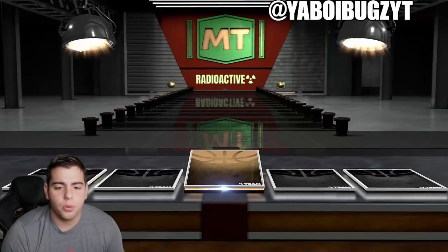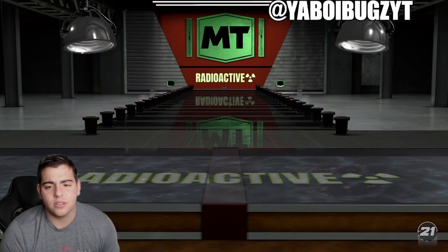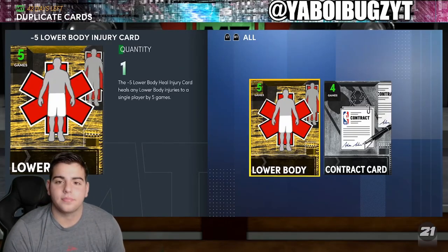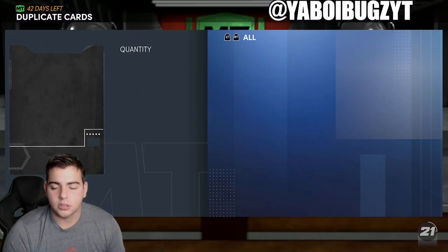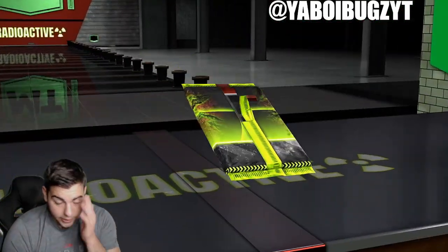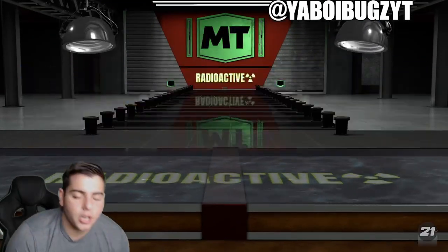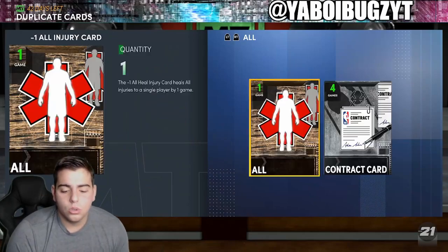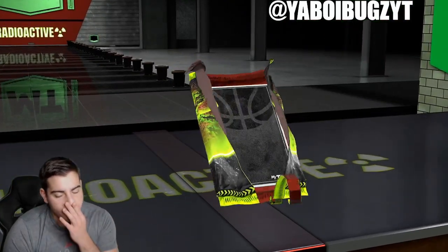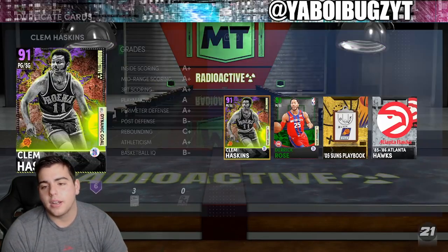We're gonna keep pulling — can we get a dark matter? Can we get an Opal? No glows, oh my god. A Ruby — who is Utah to Boost? Server slowing down, boys. Down 100k — another Amethyst. Oh my god, Jason Richardson again! This is looking bad, we got five more packs left in us.